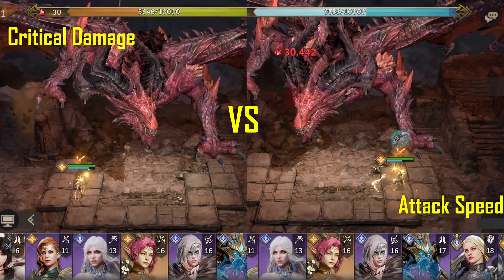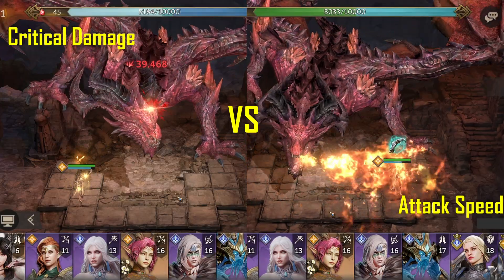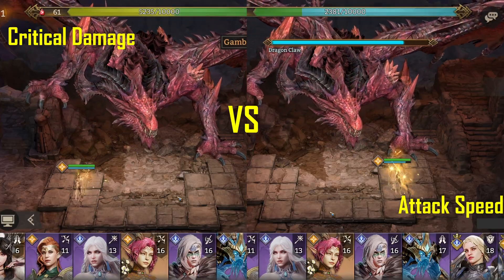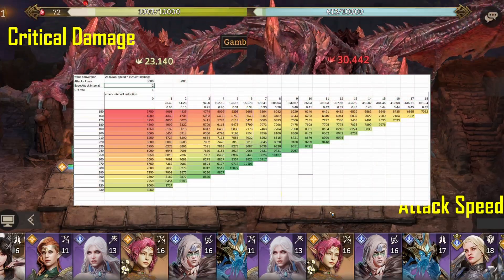Welcome everyone. Today I want to speak about critical damage and attack speed. I've been wondering for quite a while now if critical damage or attack speed is the better offensive attribute, so I sat down and did some calculations. If you are also interested in this topic, stick around for my calculations and conclusions.